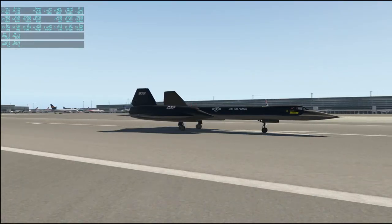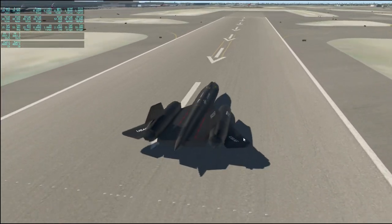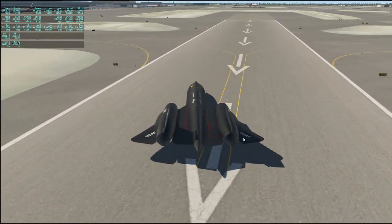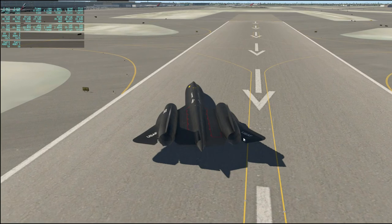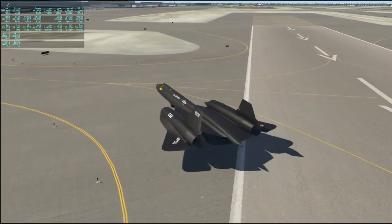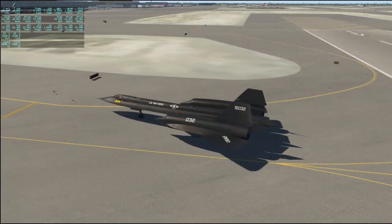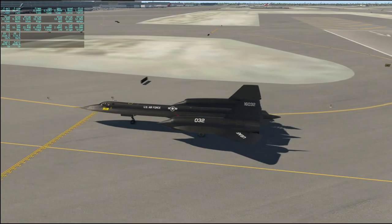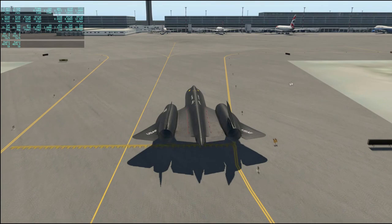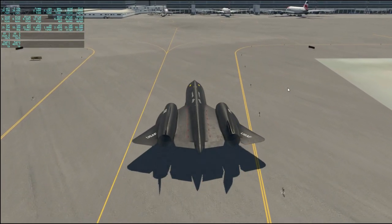Here we are at Dubai. The trip was Athens to Dubai. Let's not blow any tires — I've got a good record on that, no blown tires on this trip. Not really hitting the taxiway marks very well, but there's a space available right there. I don't think anybody will mind if I scoot in there.